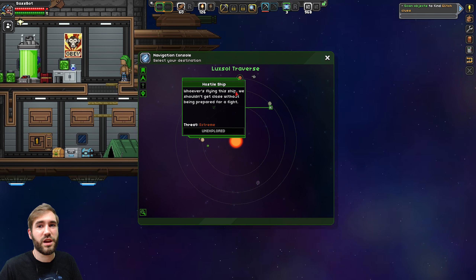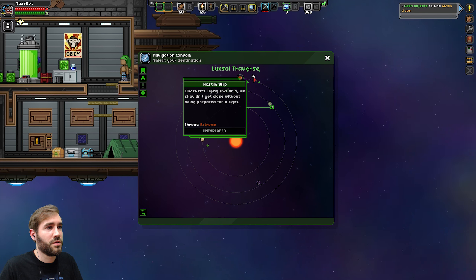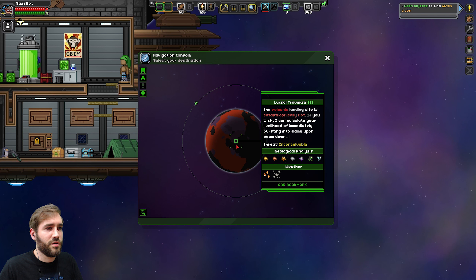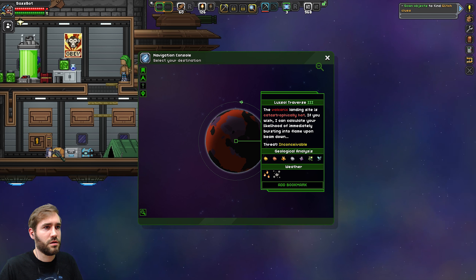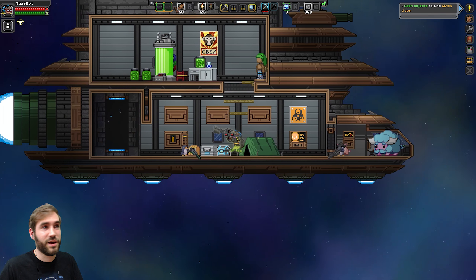Hostile ship. Fret level extreme. Oh, we are gonna get our asses kicked. It's gonna be fun. Food distribution? No fret. Inconceivable. We've been here before, haven't we? Well, we've been to a place like this before. We upgraded our EPP unit, right? God, I hope so. Oh, we're about to find out. If I suddenly set alight, then we know.